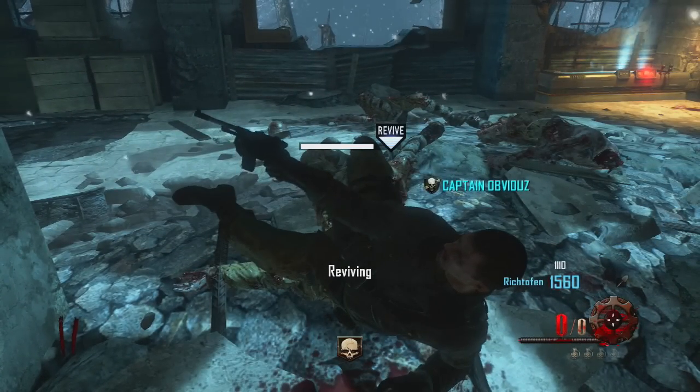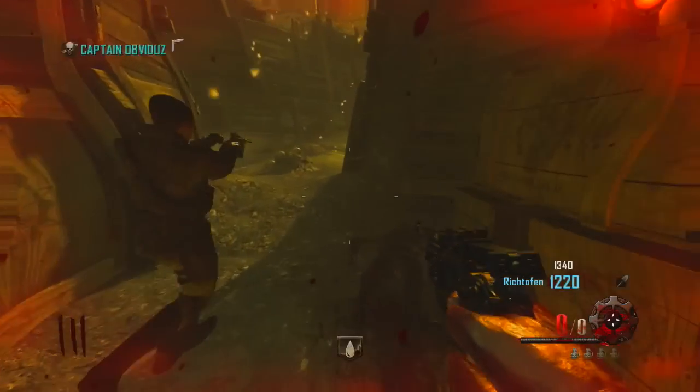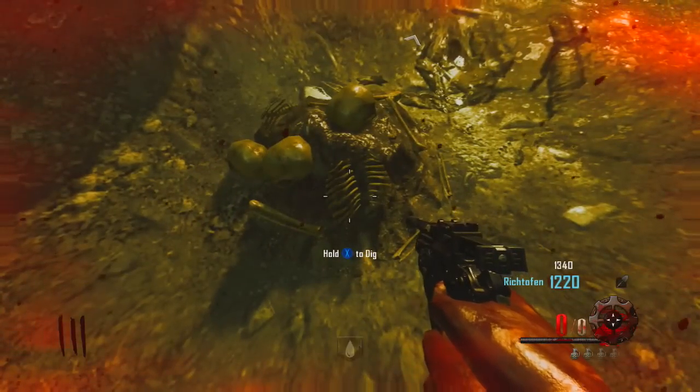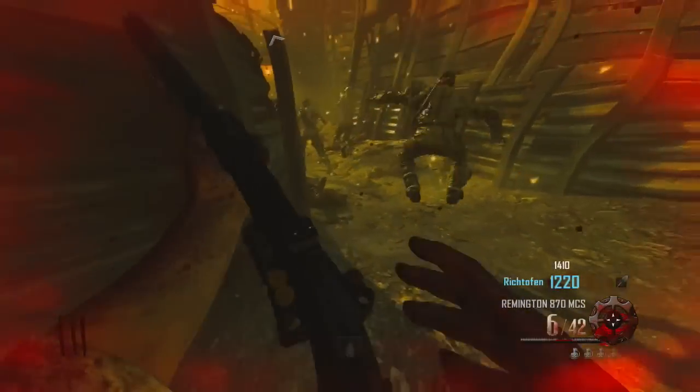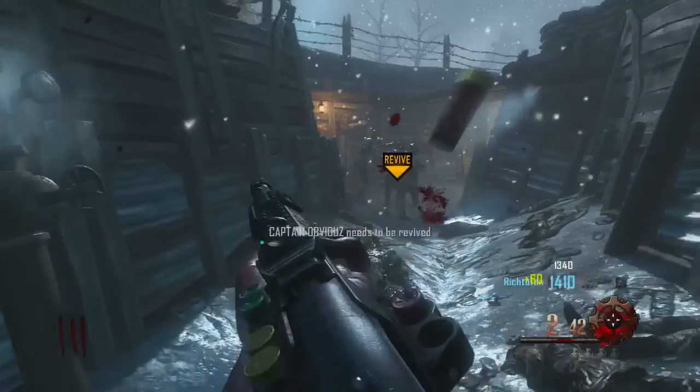But if you do get a cool weapon it can actually save you a ton of money. Like I'll show you - the gun I actually got was the Remington 870, and that's really expensive if you buy it off the wall. You can see you just click it right there, dig, and the Remington comes up, and it saved me right here.